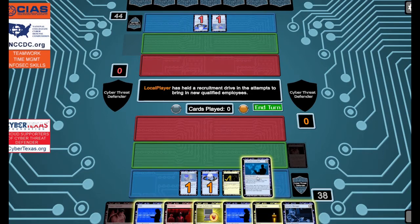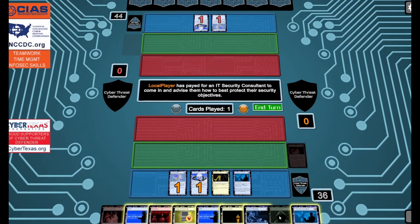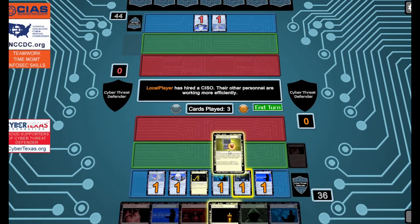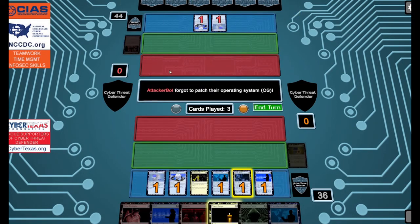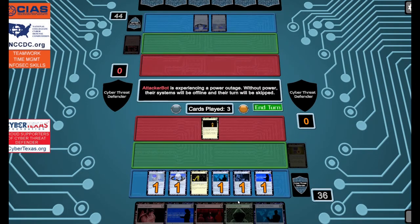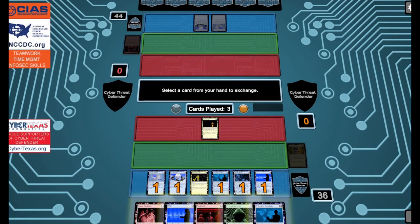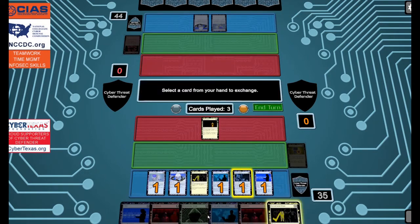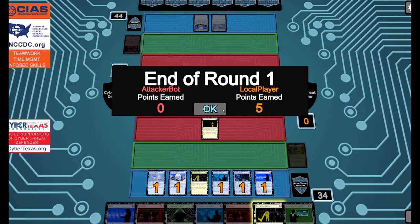We'll play the security consultant and we actually drew an extra card because the first card we drew was a defense. I'm going to go ahead and play the forgot patch to make our opponent discard a card, and then we'll play the power outage. Lastly, we'll activate the security manager to filter one of these cards from our hand, put it on the bottom of our deck, and draw another card. The rogue employee is probably the least valuable, so we'll filter that. Because we had the power outage, they didn't really get to play and we gained five points.